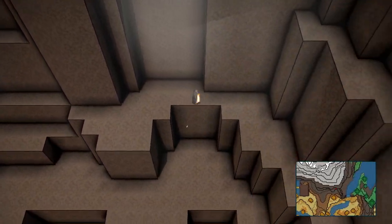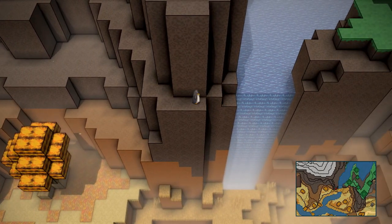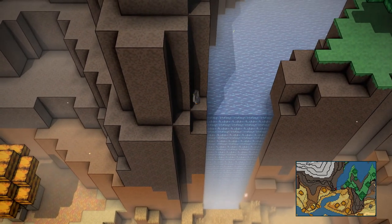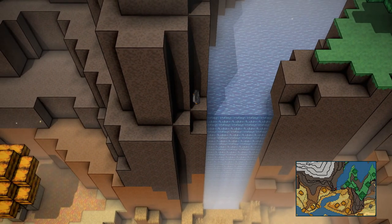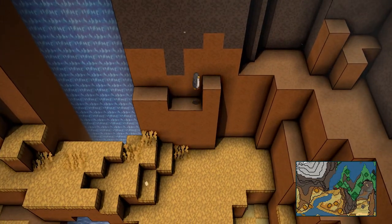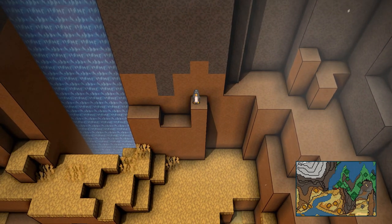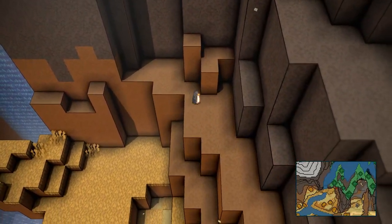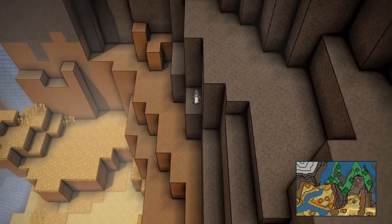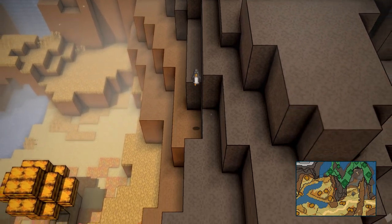Now we're gonna continue along on this mountain edge. We're gonna come across this area right here, and then we're gonna do a big long jump — right there. This is where we want to land. Then we're gonna do another jump to the side, just like that, and jump up here. Do some more jumpy jumps along the mountain edge.